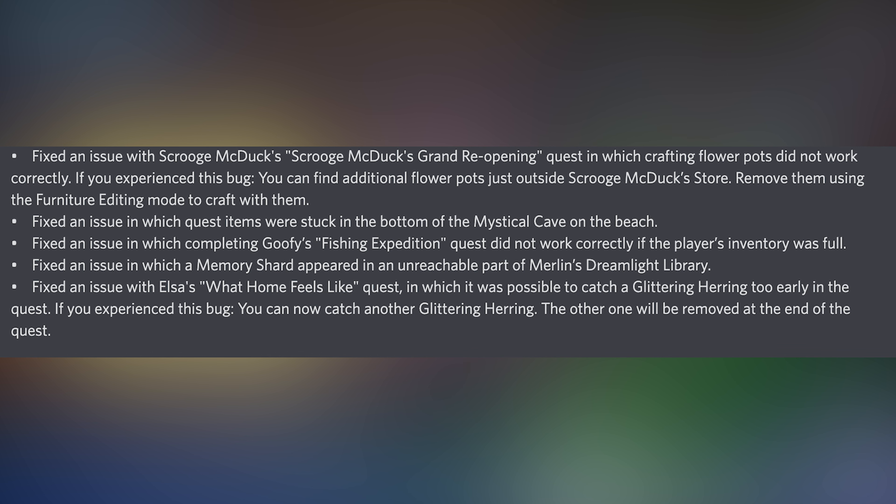They fixed an issue with completing Goofy's 'Fishing Expedition' quest that did not work correctly if the player's inventory was full. They also addressed an issue in which a memory shard appeared in an unreachable part of Merlin's Dreamlight Library. They fixed an issue with Elsa's 'What Home Feels Like' quest in which it was possible to catch a glittering herring too early in the quest.